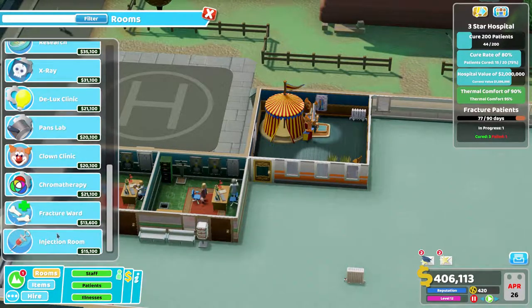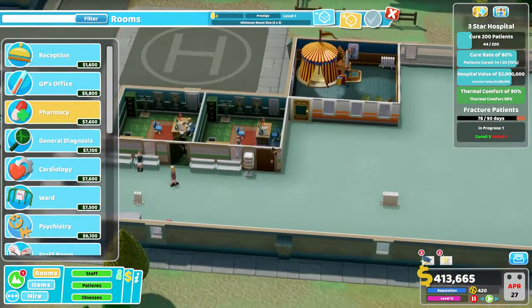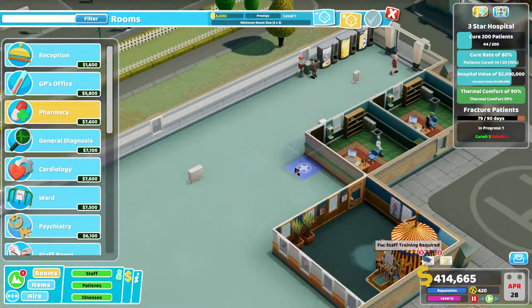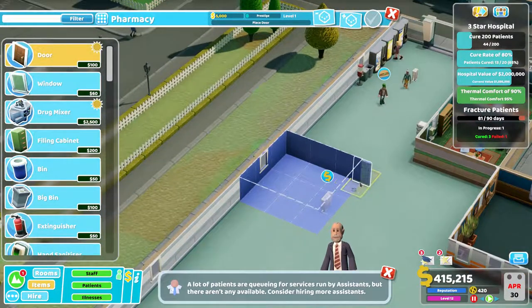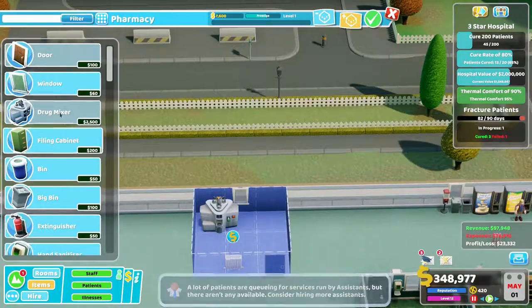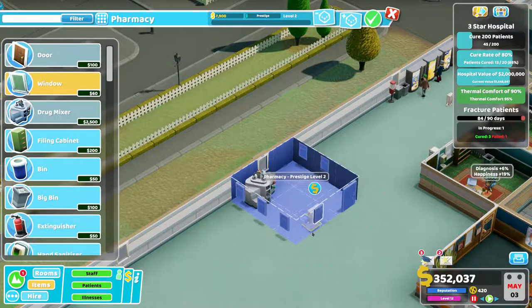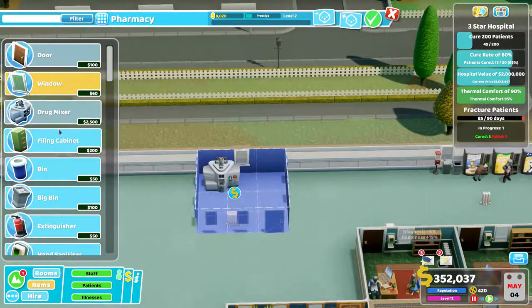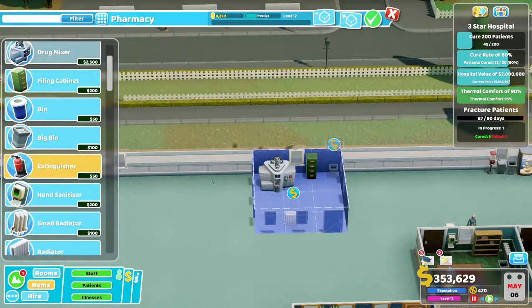We still haven't got that injection room in, so we do need to get onto that. We're trying to work towards our three-star hospital now. We've got a few three-star hospitals, and then we'll have a look at what we can get onto next. There's always fun starting a new hospital, but it's really nice when you get a hospital like this one that really comes together. In an ideal world I'd probably flip the whole place around, but I just don't have the patience, so we'll do incremental improvements and pretty much just hope for the best.